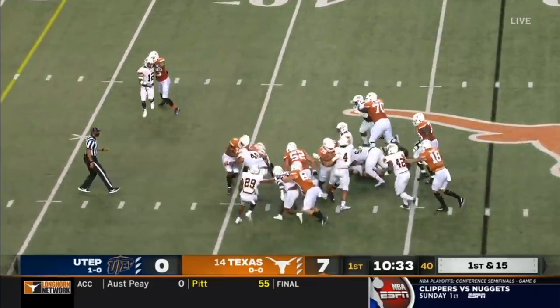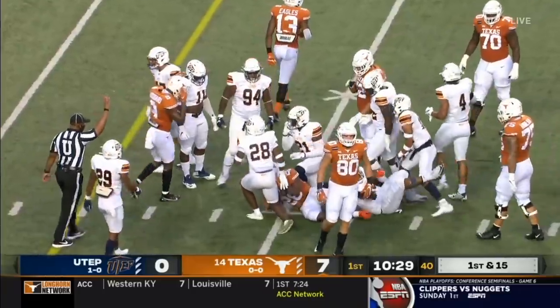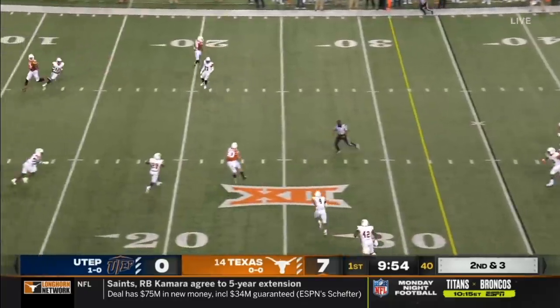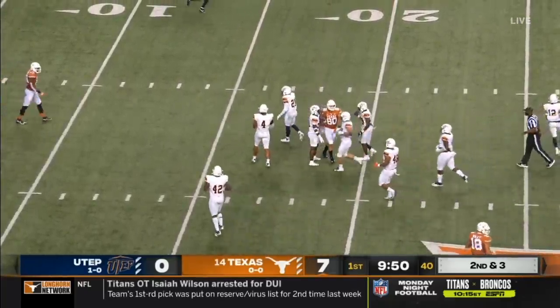Ingram up the middle, he's still going — wow, lost him in the crowd, showing some punch. Showing blitz, Ellinger over the middle, he's got Cade Brewer, and Brewer is down at the 20.